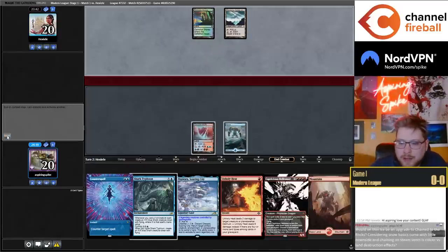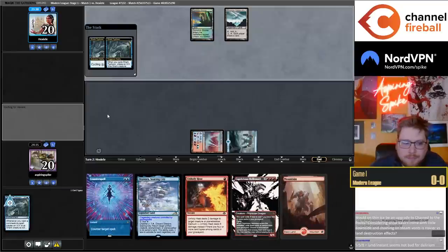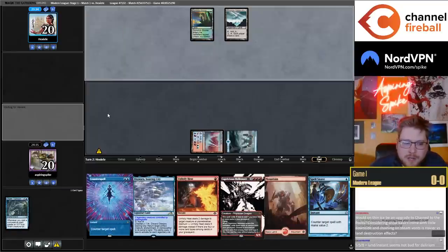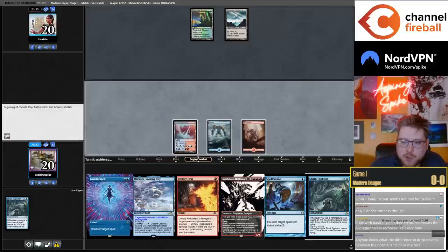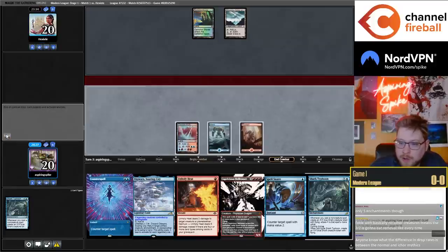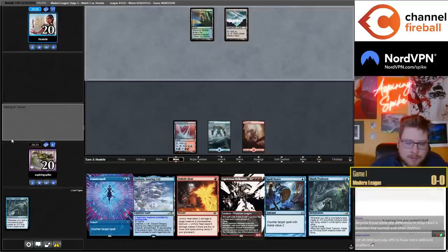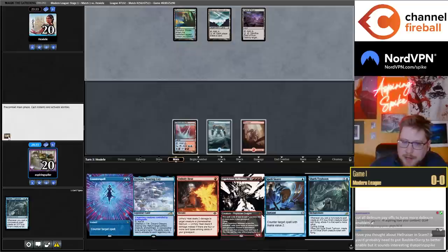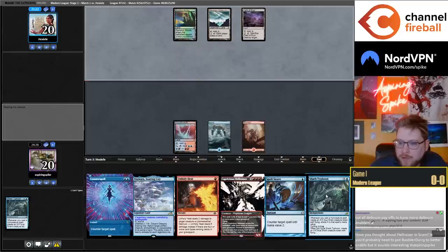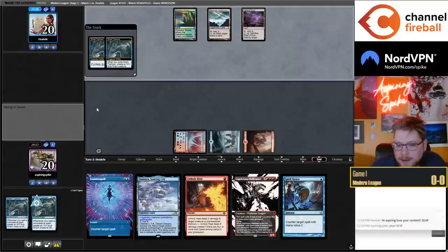Up against Mill round one, which is kind of funny against Hellraiser actually, but probably a bad matchup. Hellraiser and Scam — I've thought about that. Hellraiser has a lot of potential in a lot of different shells. We've been hitting nightmare matchups round one with so many of these decks lately. Surgical by Typhoon — gross.